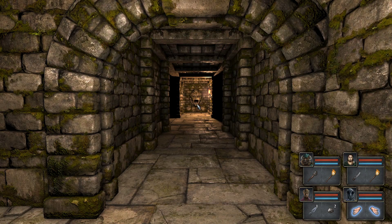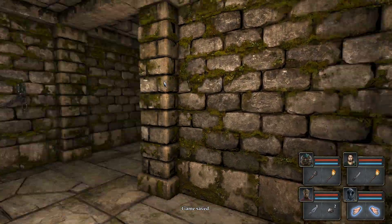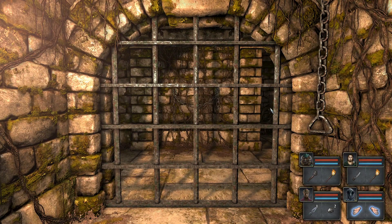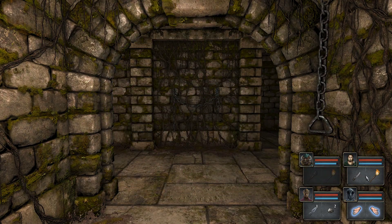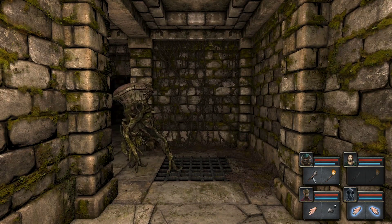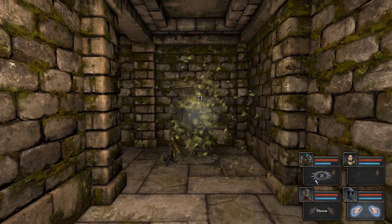This looks like a trap. What have we here? We have a new enemy — it looks like it. I missed! I was wondering if he was weak to fire, given that it looks like a plant. Does not seem to be.